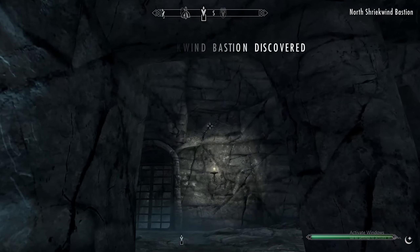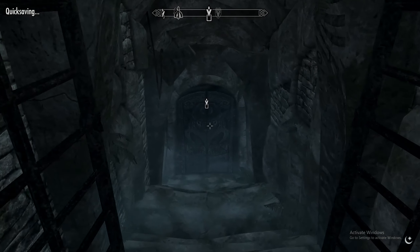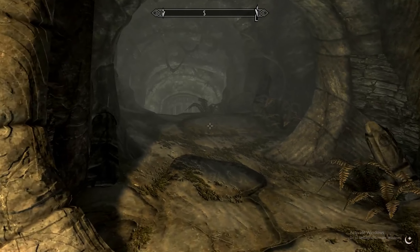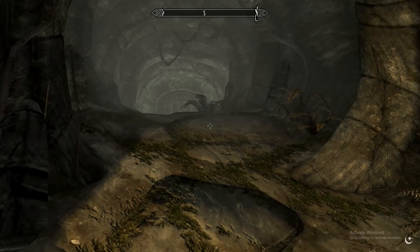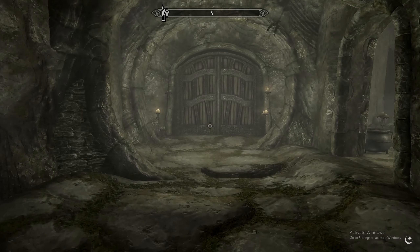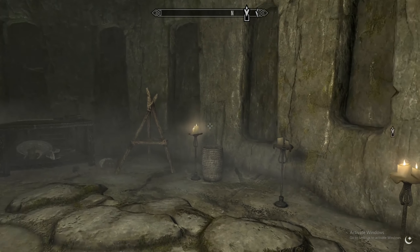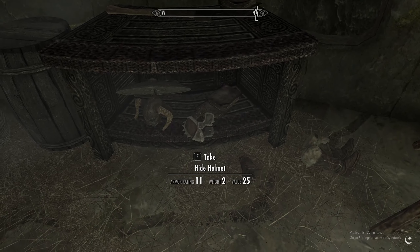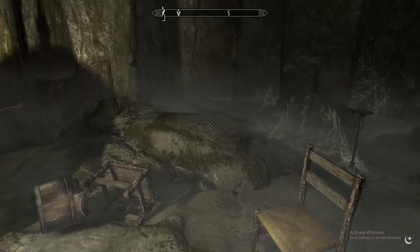Okay, here we are. I just... when I saw the upper part, I'm like, is it up there? Is it down here? I didn't know. Hmm... Work... thing... Requin Bastion? Boots and helmets and assortments.